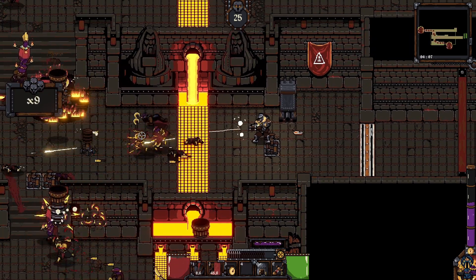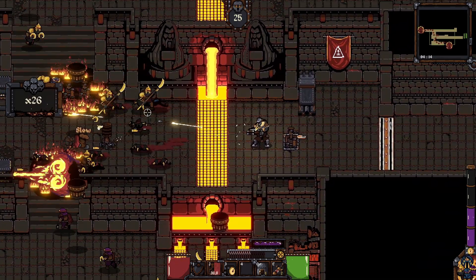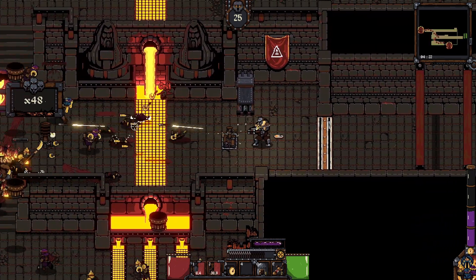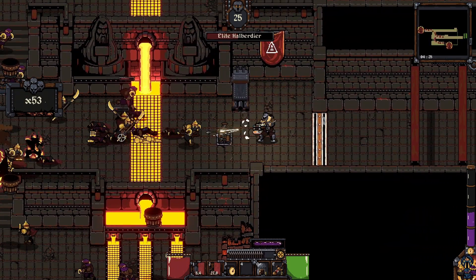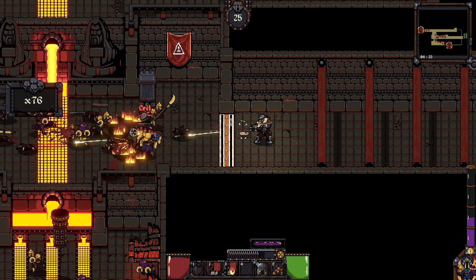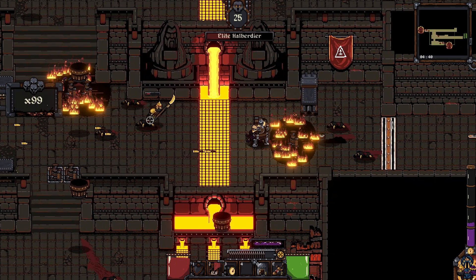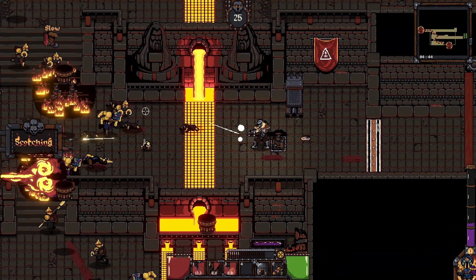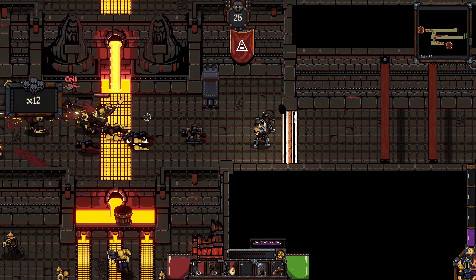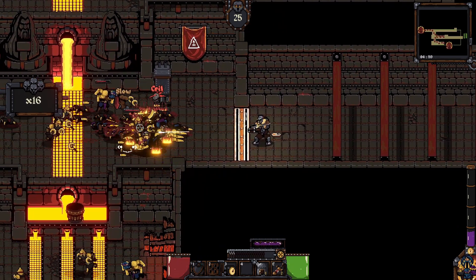Some of the waves are really difficult and you can lose the wave. If you do lose the wave you don't go home with anything, so you need to make sure you win the entire level to get resources for upgrades and crafting. These enemies are actually weak to acid, so I'm going to put acid pools down. Even though they resist fire, fire deals a huge amount of damage anyway.